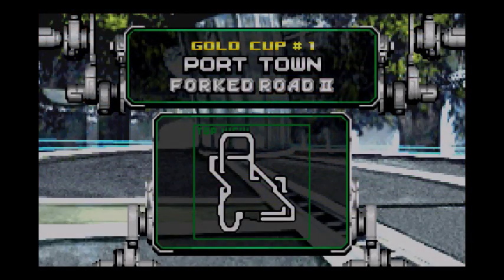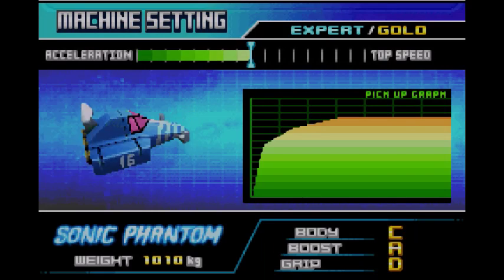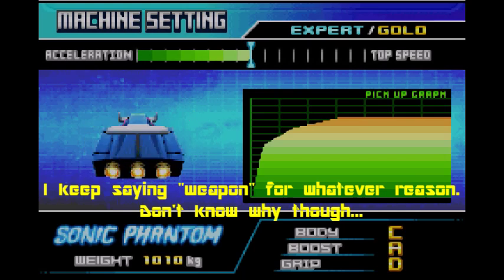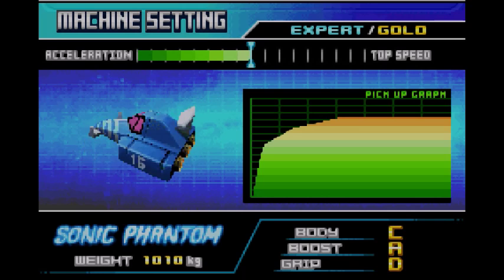First track. This is Port Town Fork Road number 2. We have a huge differential right here. For this episode I decided to go with the Great Papyrus weapon, or as I call it, the Skull — the Sonic Phantom. I just like calling the Skull 'Papyrus' because they kind of look alike.